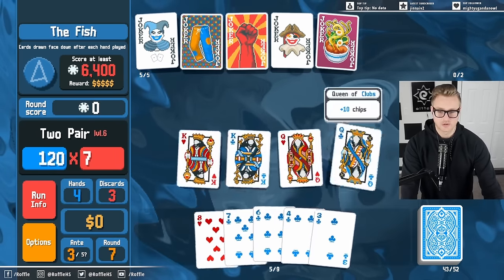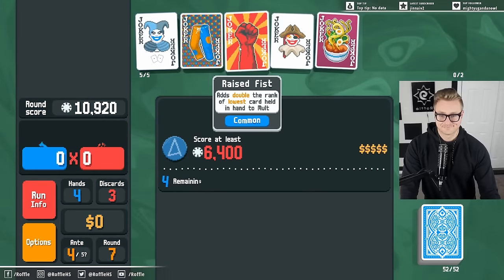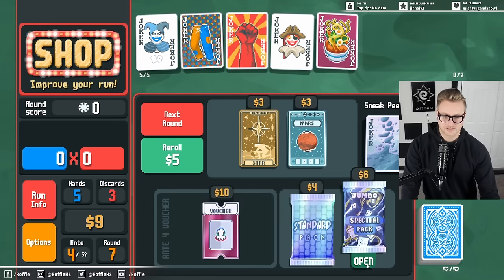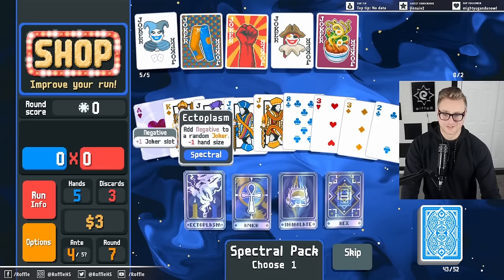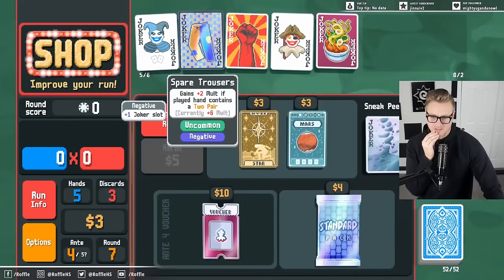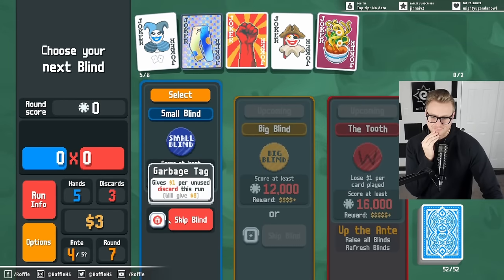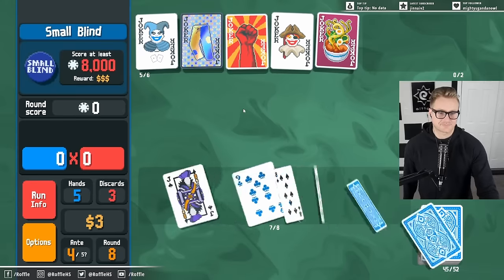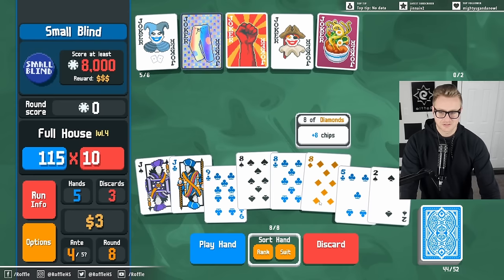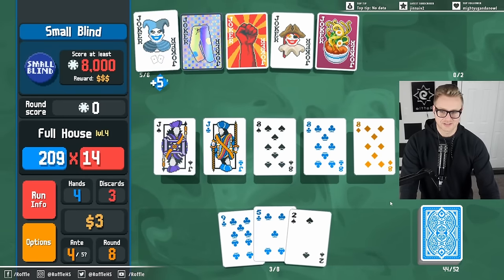I would potentially want to play more than one hand. Even though we don't have great raised fist value, I'm way too strong. Spectral pack — we can just kind of click buttons right now because we're doing so well. Ectoplasm is pretty good — that is a negative joker that gives us one more joker slot. I don't want money right now, I want to scale the trousers. I see two pair, but I do have a full house and the dopamine hit cannot be denied.